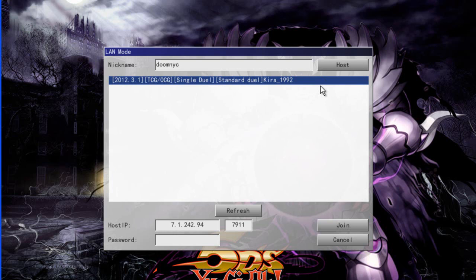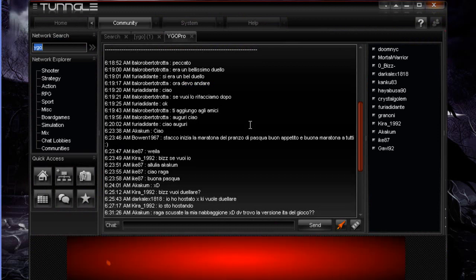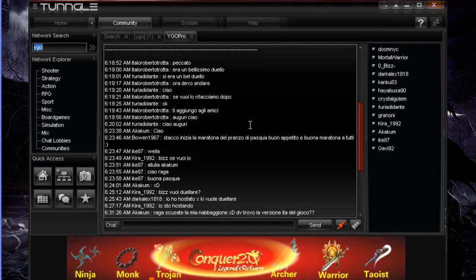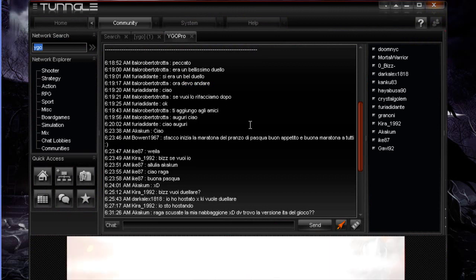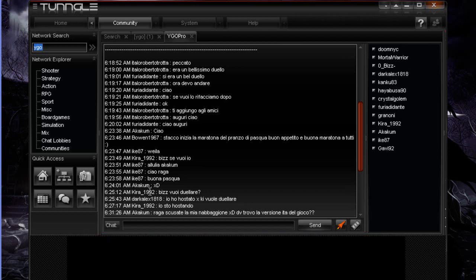To connect you have to use either Tungle, which is newer P2P software, or Hamachi — those of you who played KyberDuel Corporation should already be familiar with Hamachi. I decided to use Tungle because it's new to me. You download and extract it, and it sets up your port forwarding automatically so you don't have to go into your router settings.